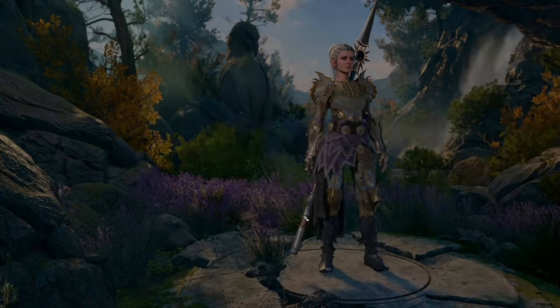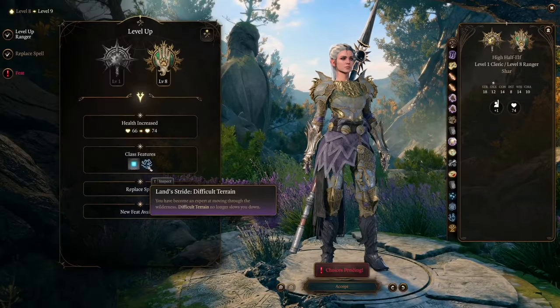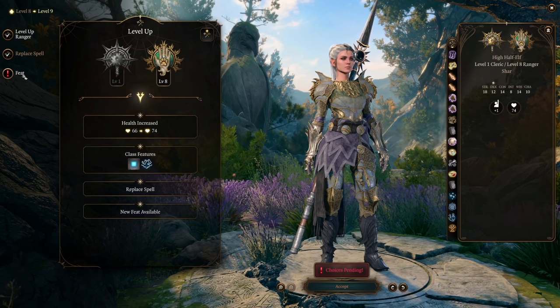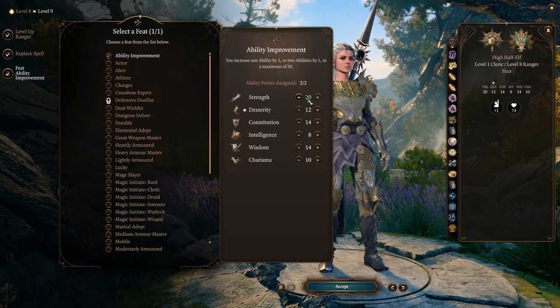Our next level in Ranger gives us Land Stride, making us immune to our own Spike Growth or any kind of entangle or difficult natural terrain. We'll also get a feat, so we can roll our Strength score up to 20.